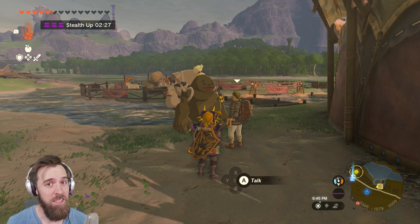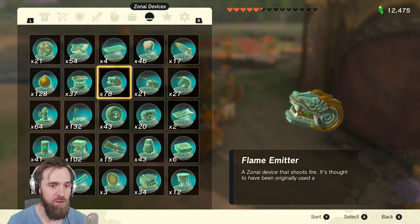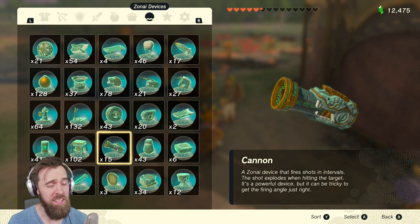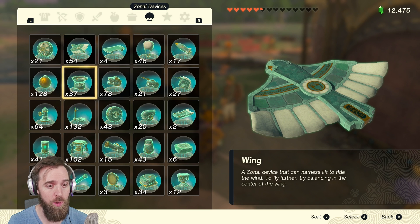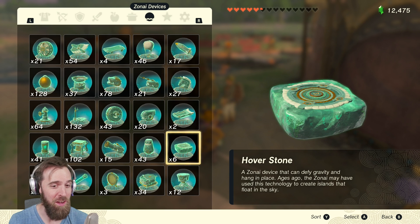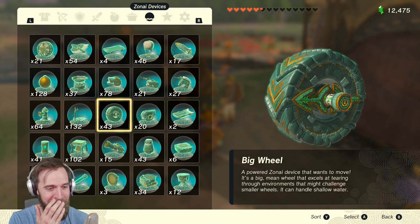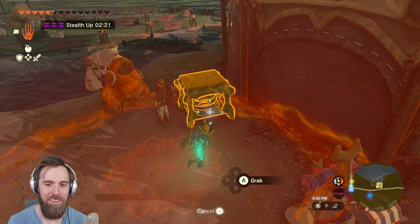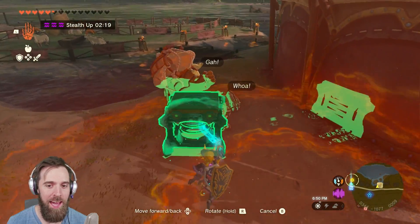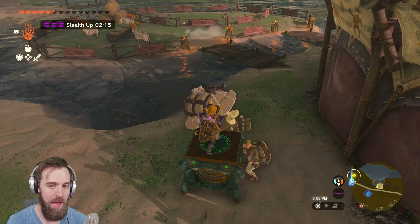You're going to find a Goron and a Hylian guy there. There's a chance you've already talked to these guys and they're gone — if that happens, you might be out of luck. At this point, lay down a Zonai device — one that's easy to stand on. I wouldn't recommend a bird because they disappear after a while. I've had good luck with sleds and hover stones. A cart would probably work too. This time I'll try a spring just for fun.